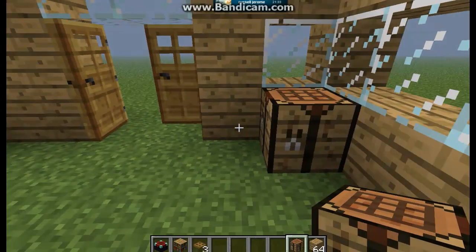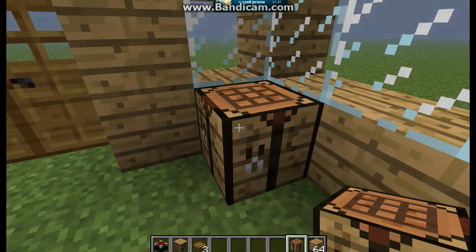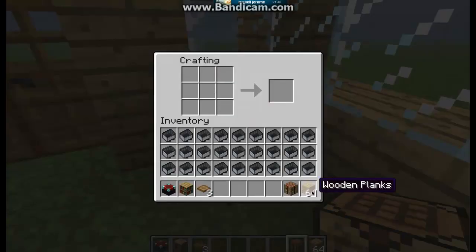I'm getting into creative mode because I don't want to leave this world. So I'm going to be teaching you guys how to make wood stairs. You're going to take your wooden planks and place one in the top left.